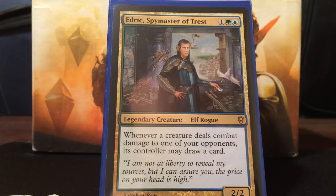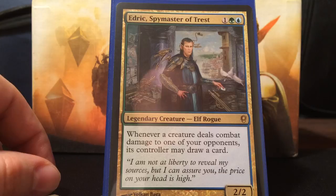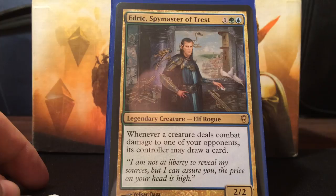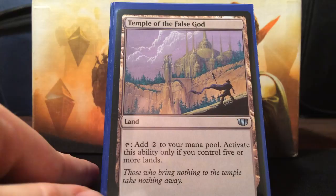The commander I decided to pick was Edric, Spymaster of Trest. Luckily, because he's been reprinted quite a few times, he's under a dollar, which is very surprising because he's a very strong general. He is Simic, 1 colorless for a 2/2 legendary elf rogue, and whenever a creature deals combat damage to one of your opponents, its controller may draw a card. It helps your opponents out, but because of how this deck is built, it will help you a lot more, and they will probably prioritize killing him because he's really the engine of the deck. I have a couple more cards that do the same thing as Edric, but we heavily rely on him.